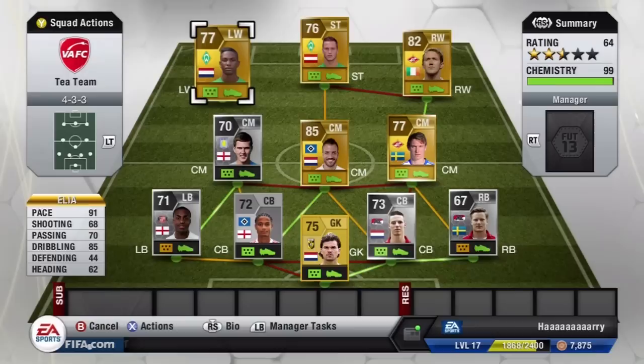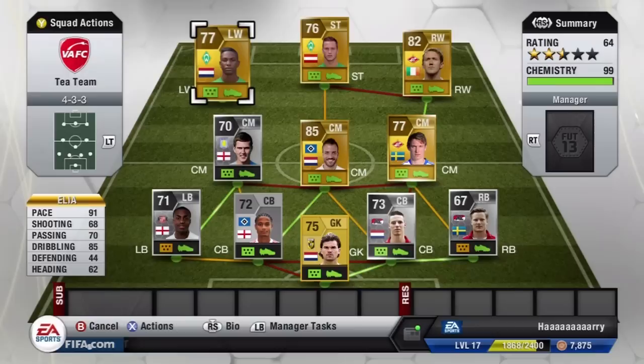Our final player is Elia. I loved this player back in FIFA 12 and just as much in FIFA 13. He's got 91 pace and 85 dribbling with five-star skills, and his 68 shooting is the biggest lie you could ever see — he plays like an absolute god for me. All in all this was a fantastic team to use, but anyway I hope you guys have enjoyed. I've left you with a few goals and I'll see you guys next time.